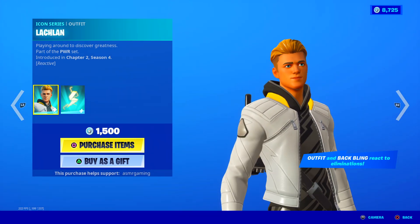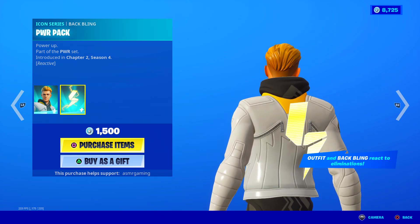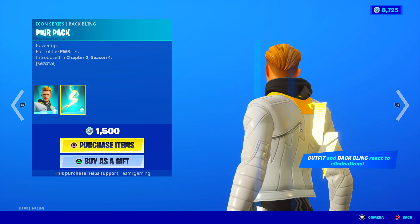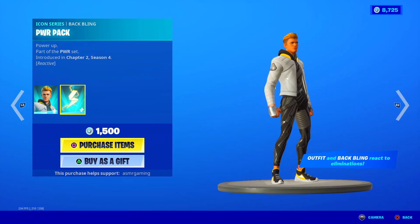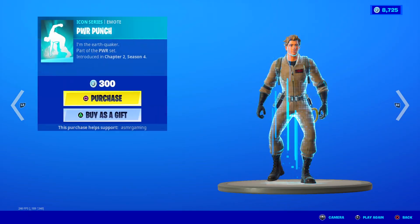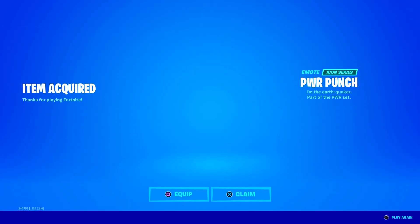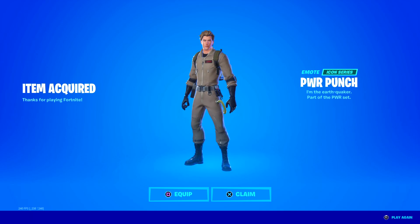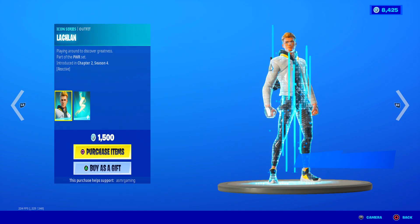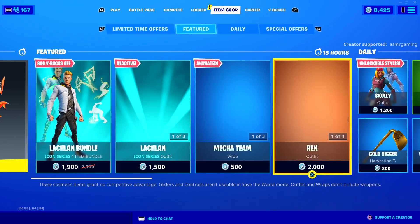Power Slicer. So here's Lachlan. Power Pack back bling. His outfit and back bling reacts to eliminations — I didn't mention that before. Whenever he gets an elimination, he reacts in some way and his back bling does too. That's kind of nice. Power Slicer harvesting tool is 1,200 V-Bucks by itself — that's a lot. Power Punch emote — I'll get it. I like weird power punch style emotes. I like this one. It's fun. Pow. Shout out to Lachlan — this is a nice set. What are we gonna get, an ASMR YouTuber set in Fortnite? Now that'll be awesome.